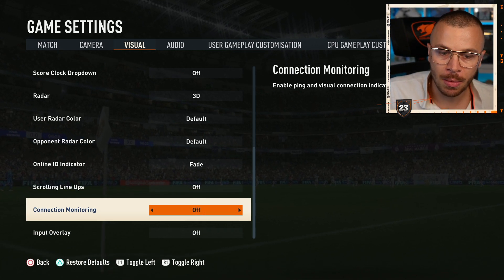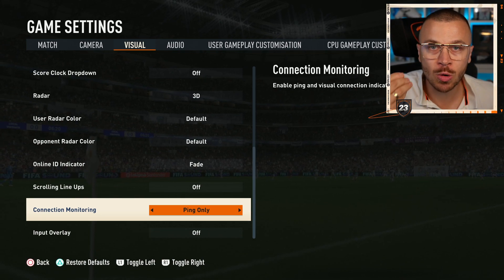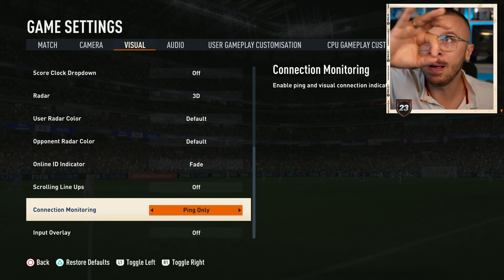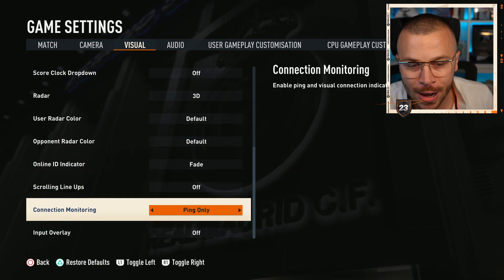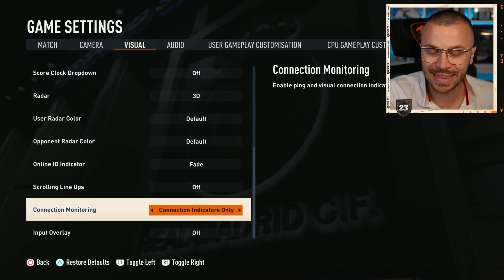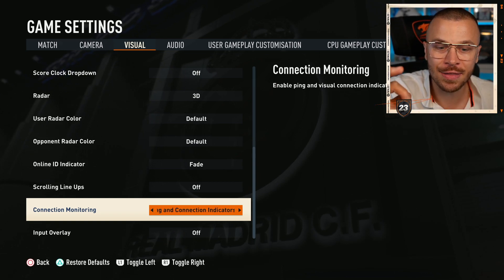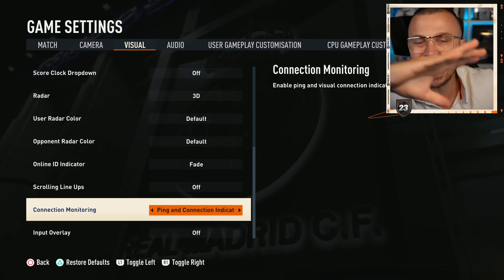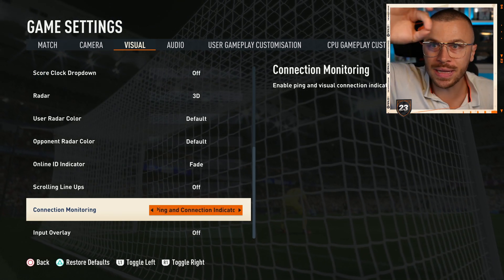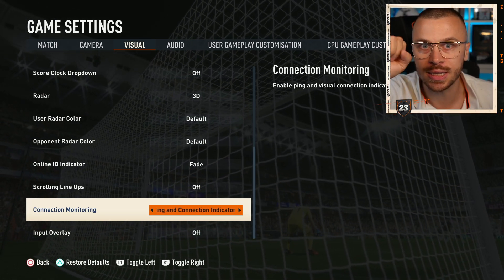Regarding Connection, you can use off, or ping only if you want to see your ping towards the dedicated servers displayed on screen while playing online. You can also leave it at Connection Indicators Only or Ping and Connection Indicators — this is the best option if you have problems with your internet connection, as the problems will be displayed on screen while playing.